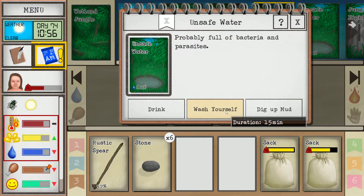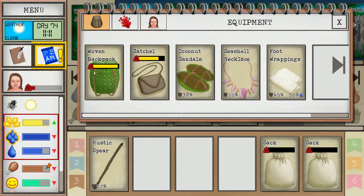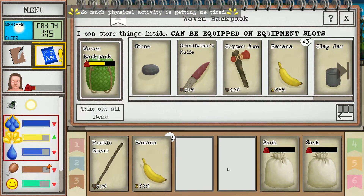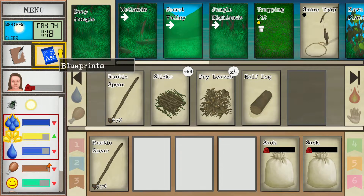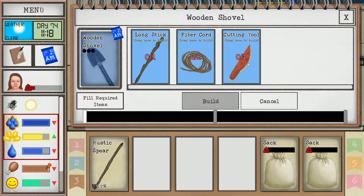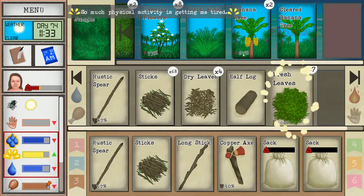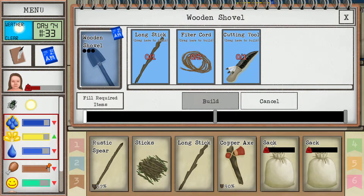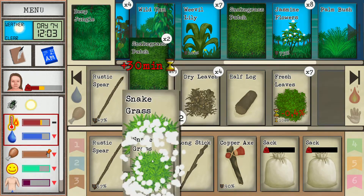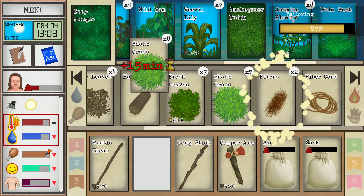Let's go to the wetlands, let's chill down a little bit. We're going to make another one. We're going to need a shovel — we can make one in the deep jungle. Also I'm kind of hungry, so let's eat. We have a half log here. For a shovel we'll need two fiber cords, a cutting tool, and a long stick. There's the long stick. Fiber cords shouldn't be a problem. Tailoring 87% — cool.